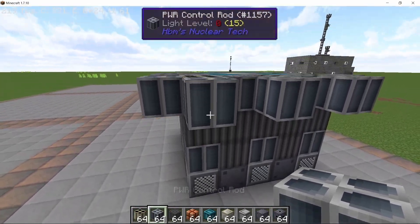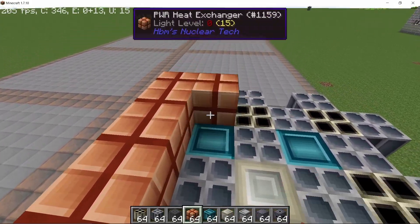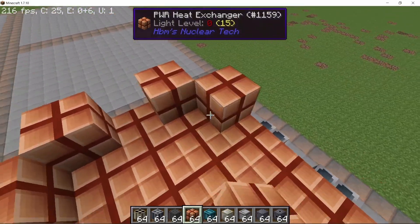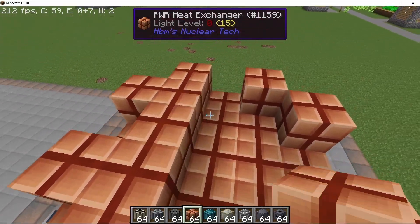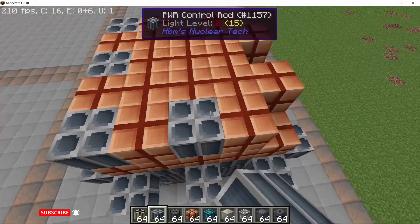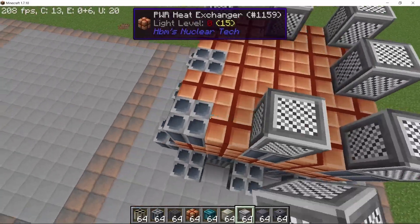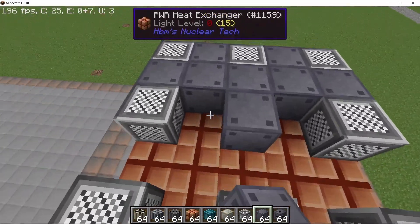Now we can start placing down the heat exchanger on top, just as we placed coolant channels on the bottom — make a complete layer. Then on the top layer, like we did on the bottom, leave out eight spaces where we can place down some control rods. Fill out the middle, then place eight control rods on the corners and in the center like this. Finally, on the top we place down eight reflectors again to completely seal this reactor, then the pressure vessel to fill the gaps.